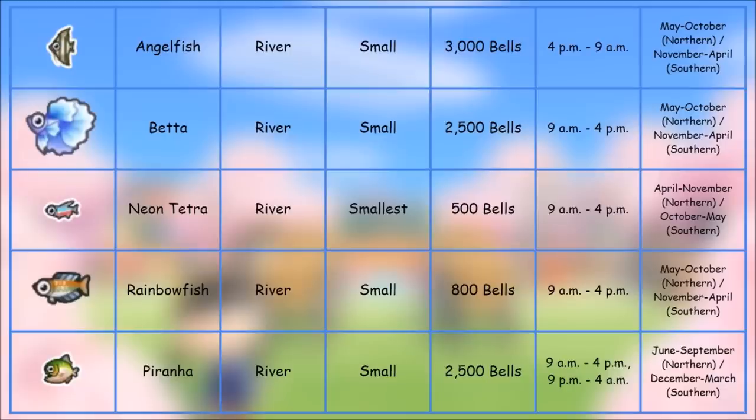We've got the Rainbow Fish and the Piranha — both small shadow, caught in the river. Rainbow Fish is 800 bells, Piranha is 2,500 bells. You can catch these 9 AM to 4 PM, and for the Piranha additionally 9 PM to 4 AM. You can see on the right side when to catch them in the northern and southern hemispheres.